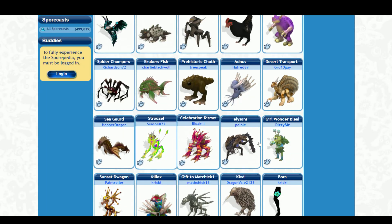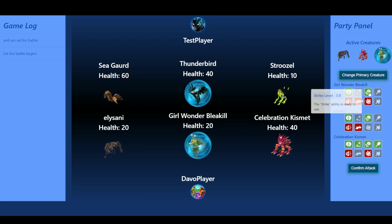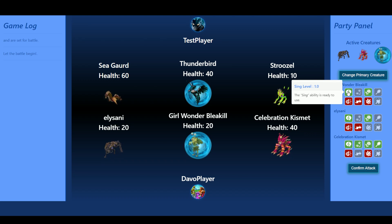With each Spore creature there's an XML file containing stats, so I can check it out. This creature has Sing level 1, Gesture — I believe that's Charm — Strike level 3, Charge level 2, and Bite level 2. Behind the scenes I've set up some math: Sing does 1 point of damage, Dance does 2, Charm does 3, and Pose does 4. The same scale applies to the other move types, and then we multiply depending on certain factors.